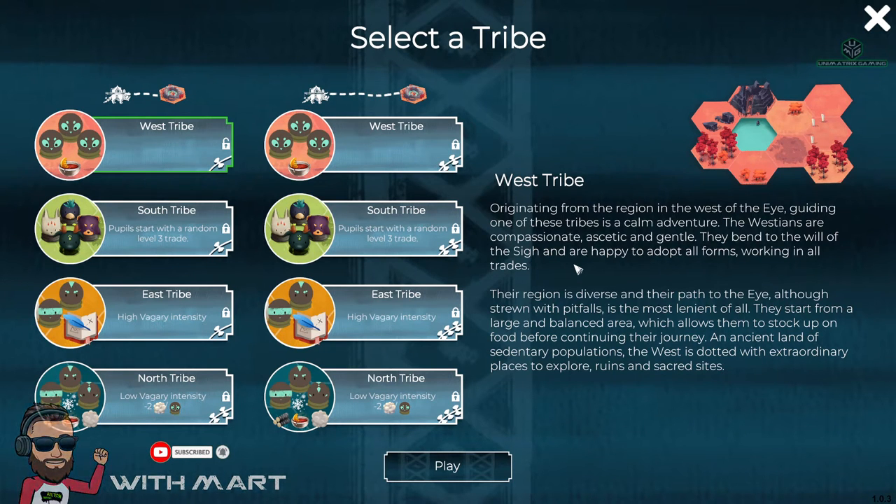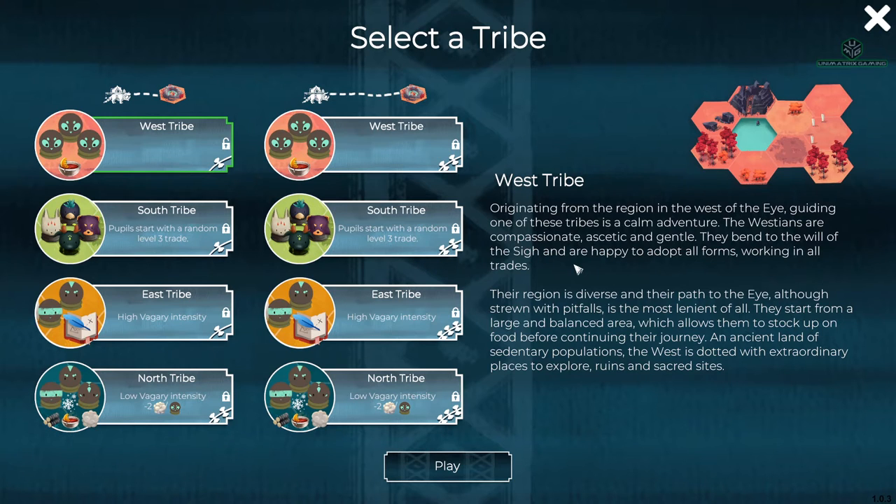The Westians are compassionate, ascetic and gentle. They bend the will of the sigh and are happy to adopt all forms, working in all trades. Their region is diverse and their path to the eye, although strewn with pitfalls, is the most lenient of all. They start from a large and balanced area which allows them to stock up on food before continuing their journey. An ancient land of sedentary populations in the west is dotted with extraordinary places to explore - ruins and sacred sites.